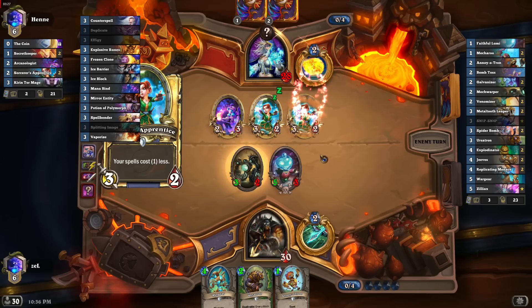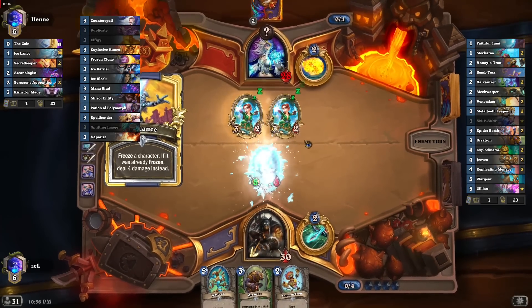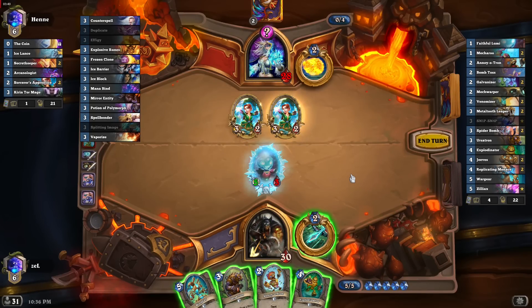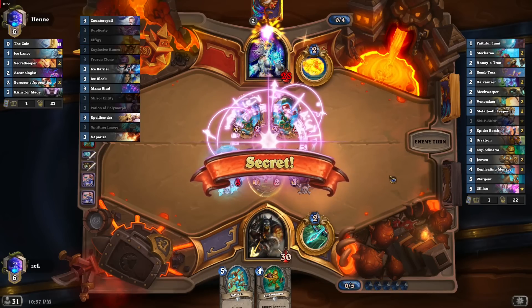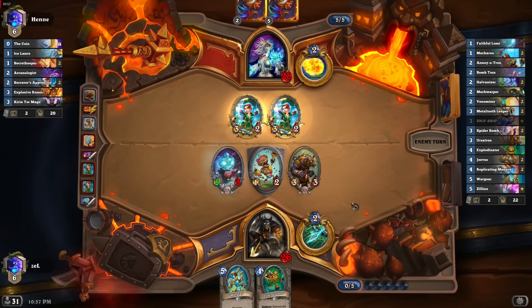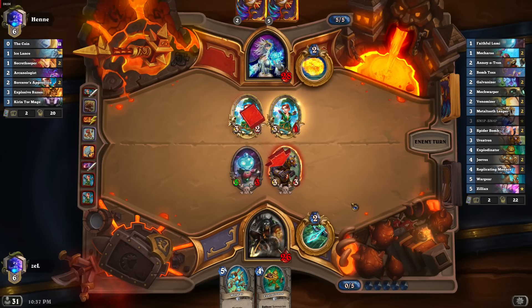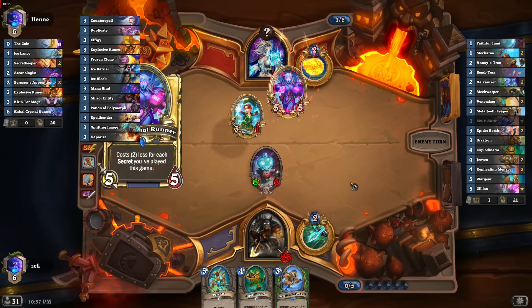Sorceress Apprentice needs to die — this is bad, we are not able to attack immediately now. Let's use five mana, play an Oil and Ursa. He had Explosive Runes and the Divine Shield will absorb that — we are not losing the minion. From his secret he will trade, and Metal Tooth Leaper is going to be really good here.